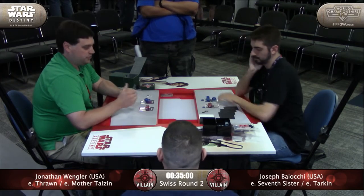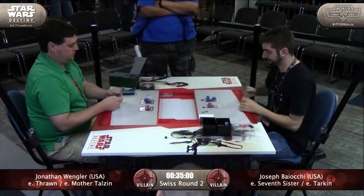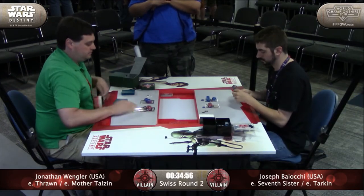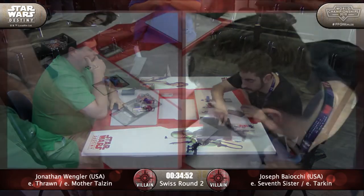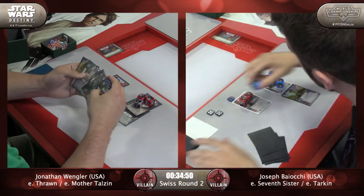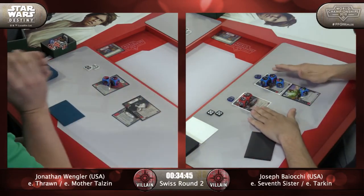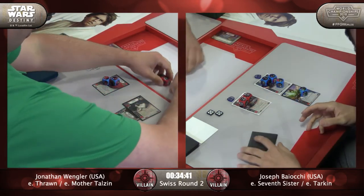Joseph is running two Sith Holocrons. He's only running two Force Speeds and one Force Lightning. So I kind of feel like he's running those Holocrons for Tarkin's ability more than actually to load Tarkin with Force abilities. That's very clever deck construction here.